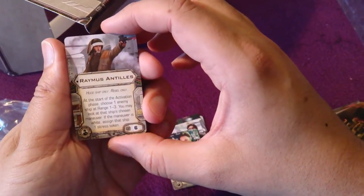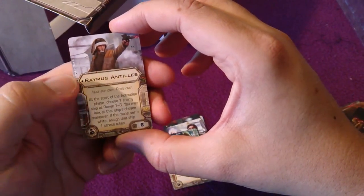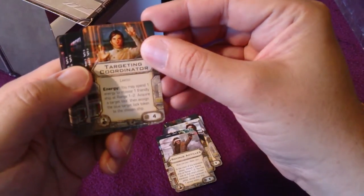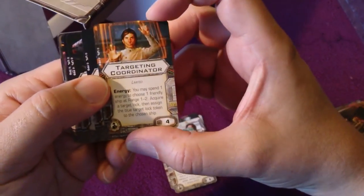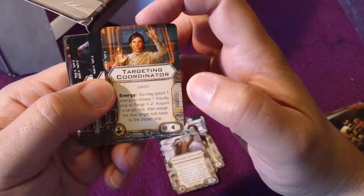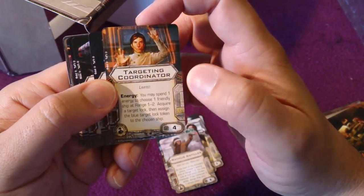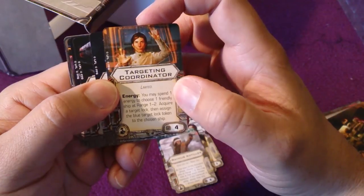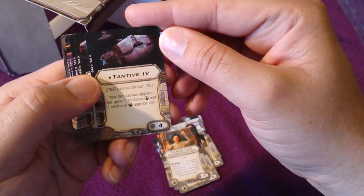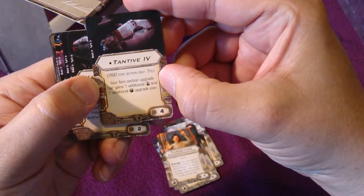Raymus Antilles — I think he is Captain Antilles, the captain of the Tantive IV of course. He's a Targeting Coordinator crew card. He can be on another ship, a small ship, because he has an ordinary crew symbol, but his effect concerns energy and only huge ships use energy.